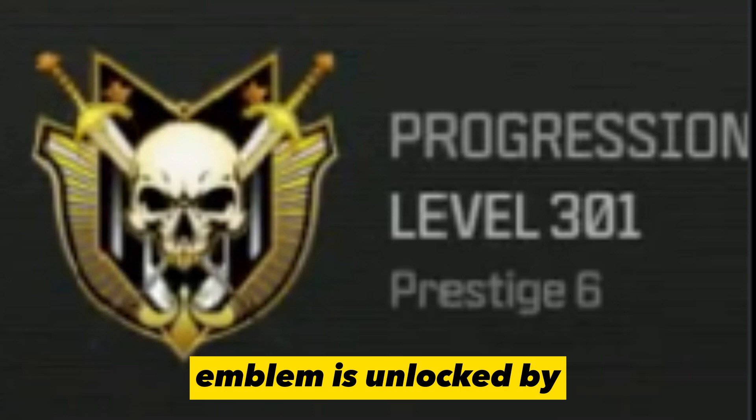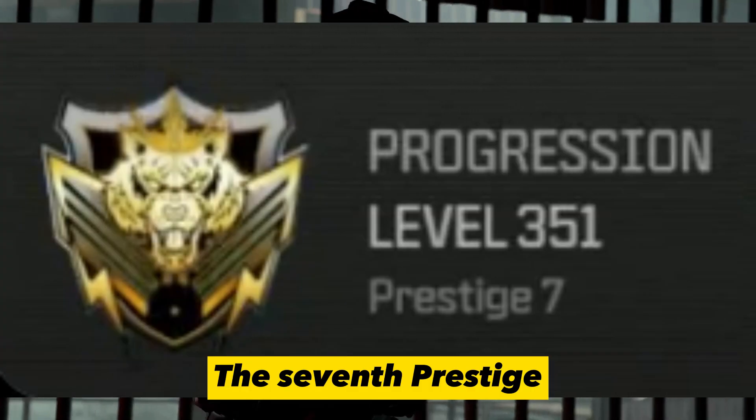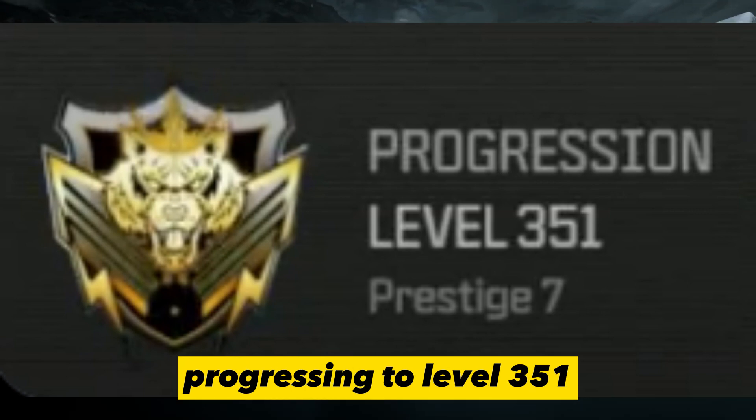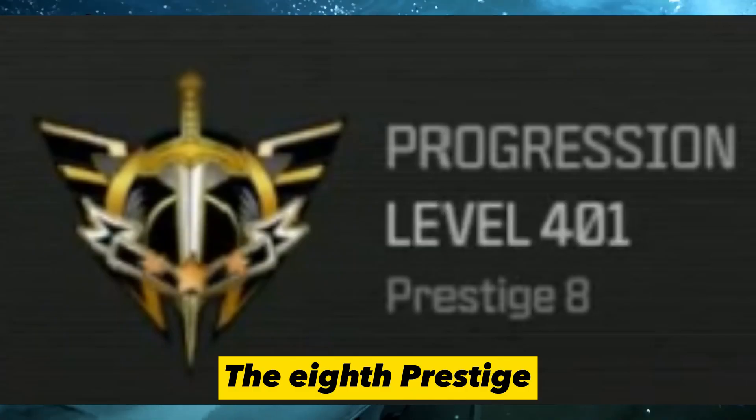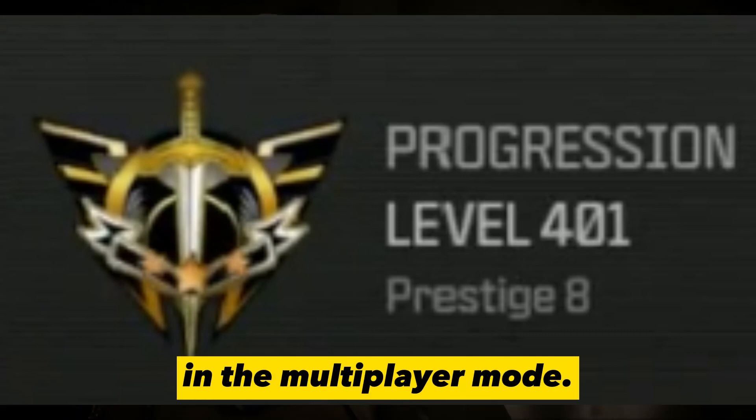The 6th prestige emblem is unlocked by progressing to level 301 in the multiplayer mode. The 7th prestige emblem is unlocked at level 351, and the 8th prestige emblem is unlocked by progressing to level 401 in the multiplayer mode.